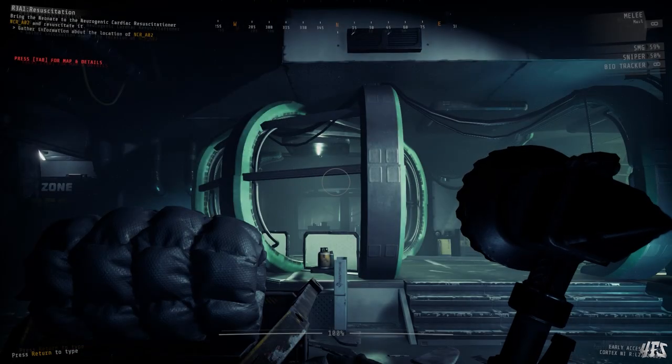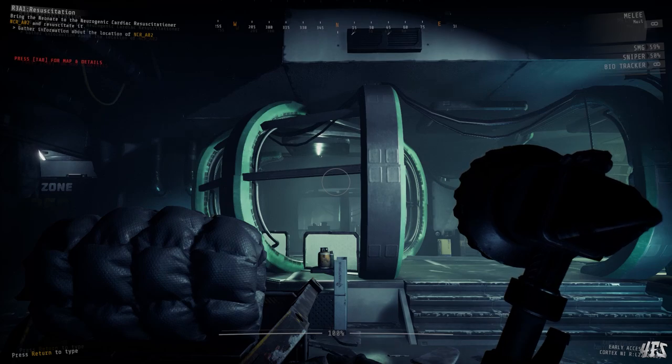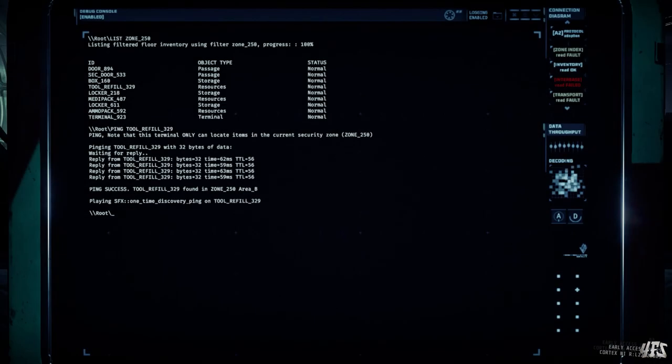Let's look at some worked examples of using commands to easily navigate the start of R3-A1, which acts as a bit of a tutorial — you can copy this process to get the hang of it. When I load in I have an objective that involves locating NCR_A02. I'll have to establish what zone that is in and head towards it. For this I can use the query command followed by 'NCR_A02' to find out what zone it's in — and in this case it can be found in zone 255.